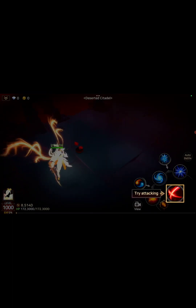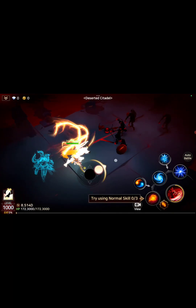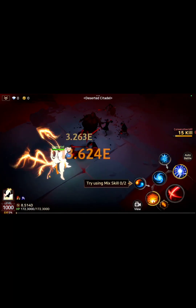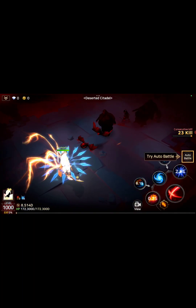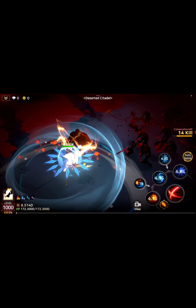Move towards the monster. Let's do it — try attacking, click this. Okay, let's move, let's attack. Try normal skills. Try auto battle now — we are on auto battle.